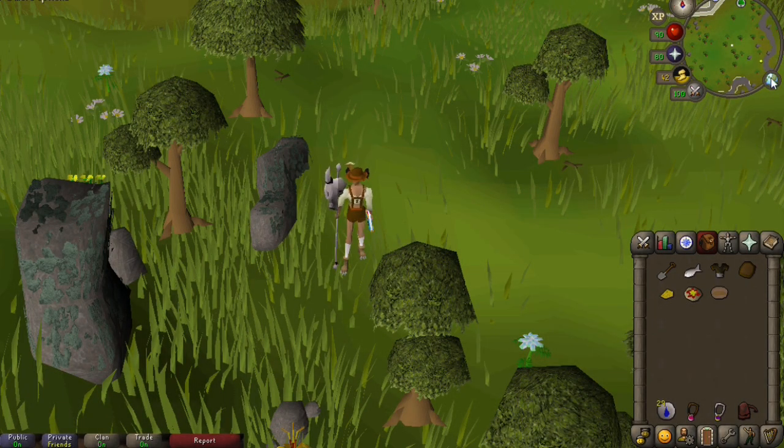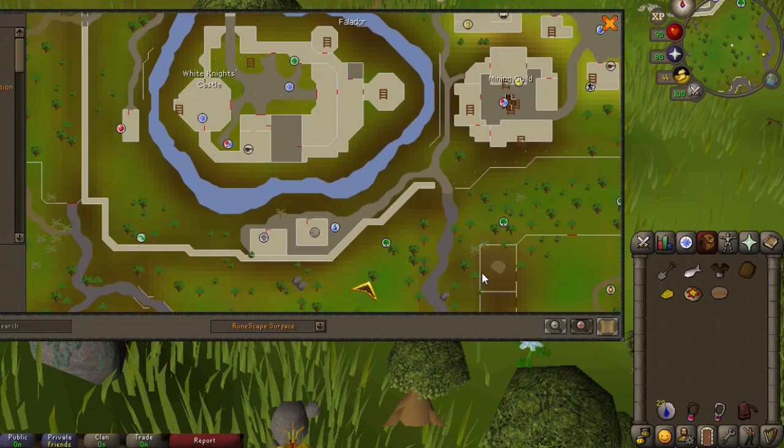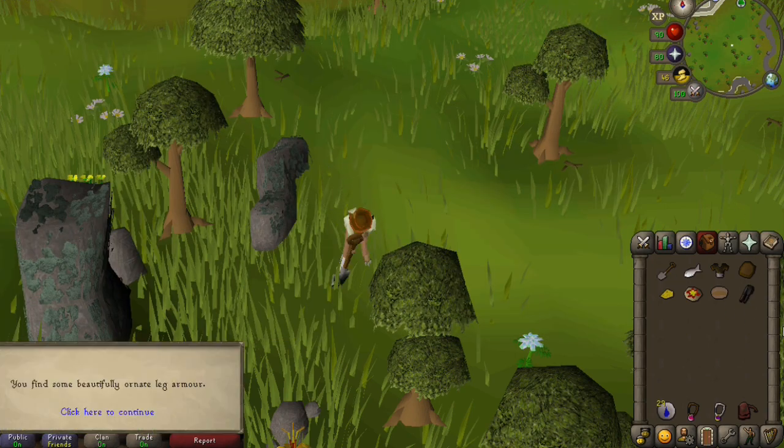To get the next piece of armor, which is the legs, you're gonna want to stand directly next to the air altar. You can teleport to Falador and run south, and you'll make it here very quickly. In order to get the legs, you're gonna need to dig with a raw herring in your inventory.